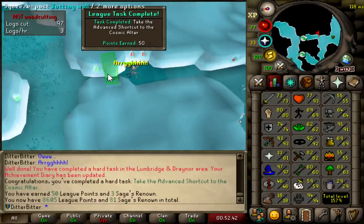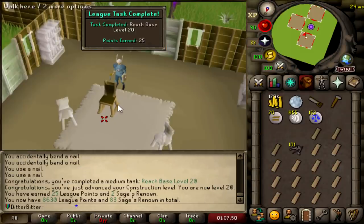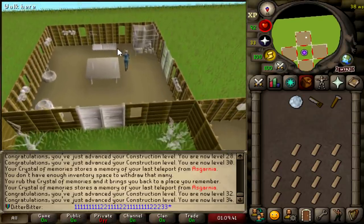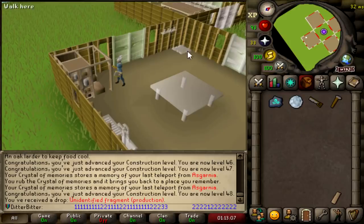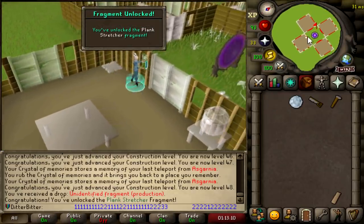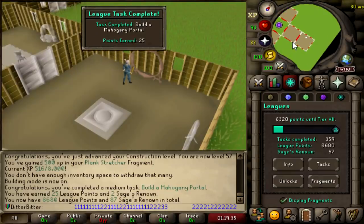That is 50 points for just going past this agility shortcut. Base level 20, 25 points. Let's make an Oak Larder - another task done, another 25 points. I think I just got the Construction Fragment. Plank Stretcher Fragment - yeah, let's go! Build a Mahogany Portal is another 25 points. 8,680 now.